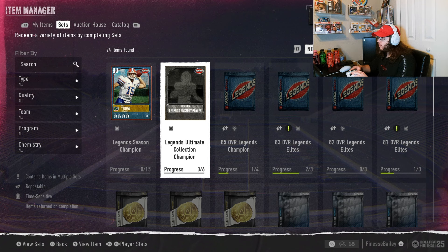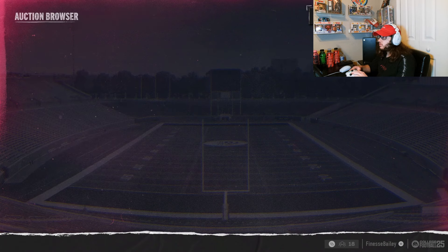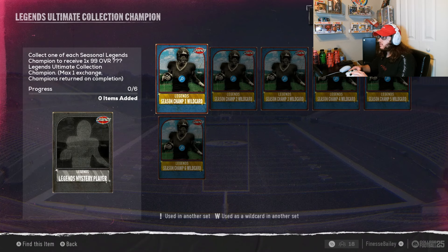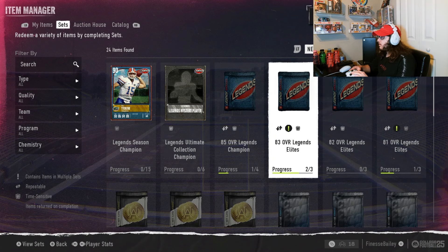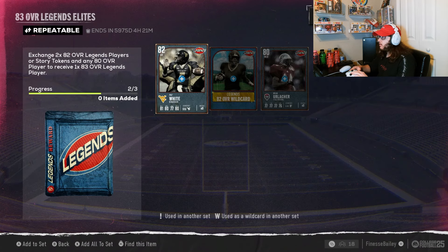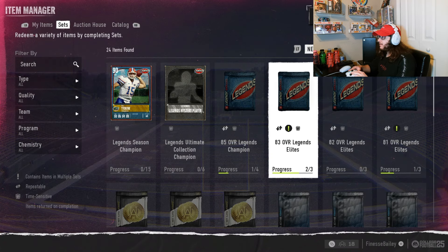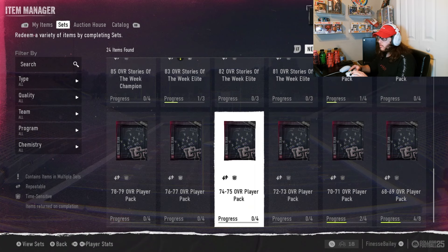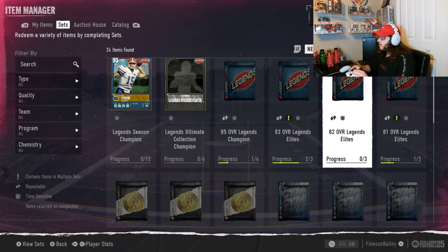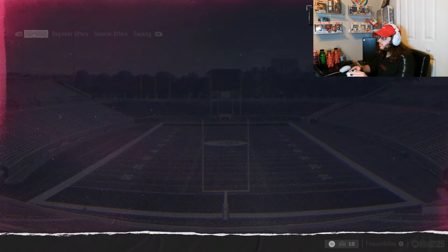There's also a Legends Ultimate Collect Champion set where you collect one of each seasonal Legends Champion to receive a 99 overall — which is pretty wild that they're giving out 99s this early. I'm actually one card off from doing an 83 set — if I turn in my Brian Urlacher and Pat White plus one more 82 overall, I can get an 83. Sets are always important, especially for budget or no-money-spent teams — even small ones can increase your team a little bit.